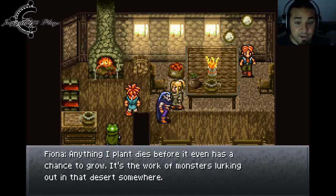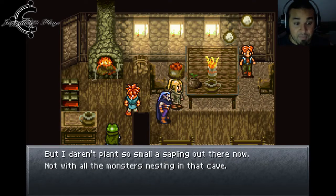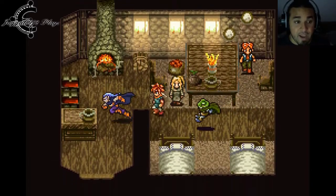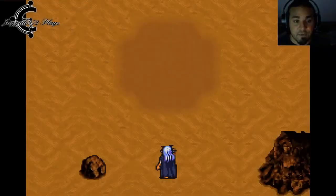Fiona says anything she plants dies before it has a chance to grow — it's the work of the monsters lurking in the desert. This young tree is the one cultivated throughout the ages, mysteriously resilient, and could restore this desert to a verdant land. But she daren't plant such a small sapling with all the monsters nesting in the cave. They fear water — they seem vulnerable to it. We volunteer to handle that, and so to the sunken desert we go.